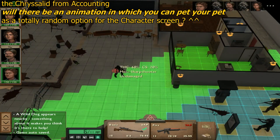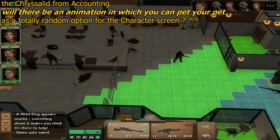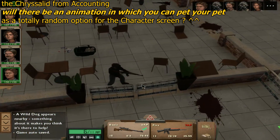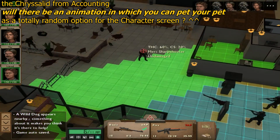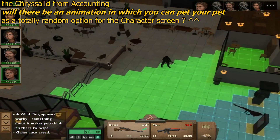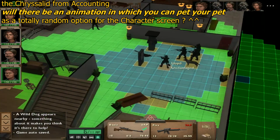The Chrysalid from Accounting asks: will there be an animation in which you can pet your pet? Yes. What I could simply do is on the squad loadout screen, if a soldier has a pet, their idle animation will change based on what pet they've got — which would also include occasionally, and at random, leaning down and stroking and petting their pet. So yes, I suppose.